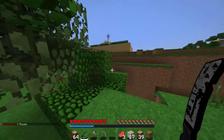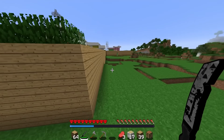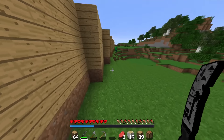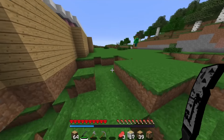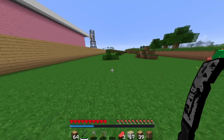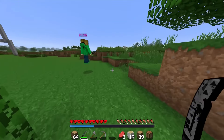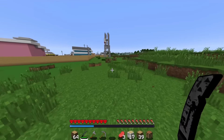Did you guys go on the other side of Nuketown? I'm somewhere I originally dug down, I'm facing east. Do you guys have food? We have apples. Sheep don't drop anything, unfortunately. Yes they do — they drop mutton in 1.8. Oh, I forgot it's 1.8, I'm used to 1.7. This is my first 1.8 UHC in forever.